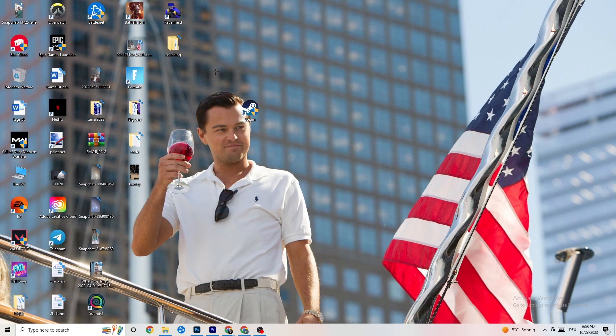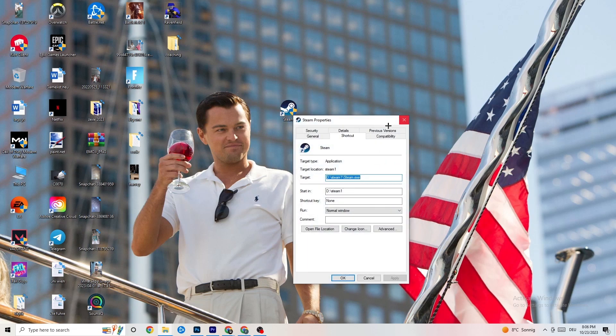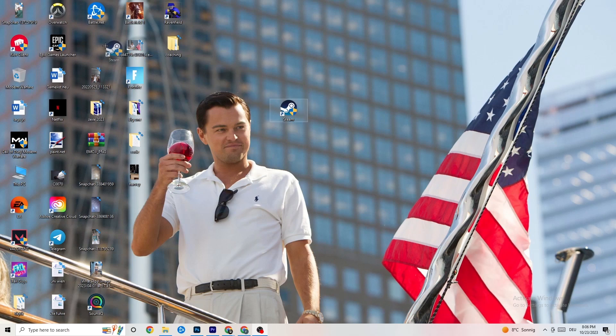Do the same thing for your game shortcut — right-click it and copy the same compatibility settings again. Obviously restart your PC afterwards.